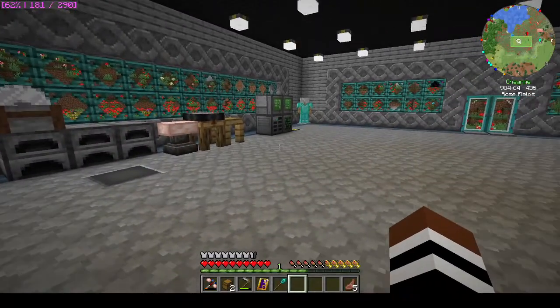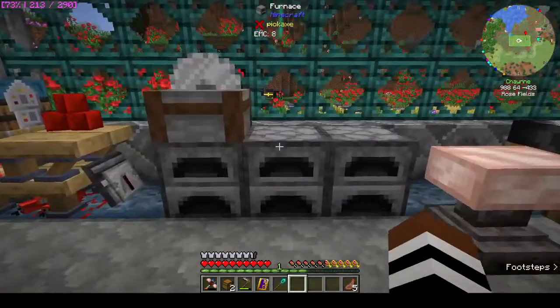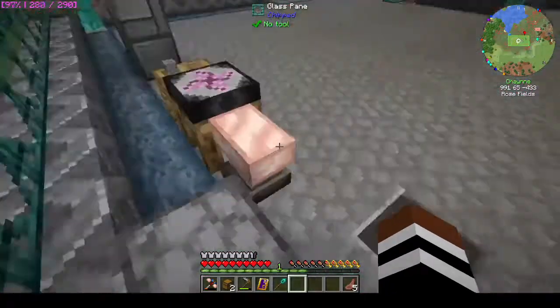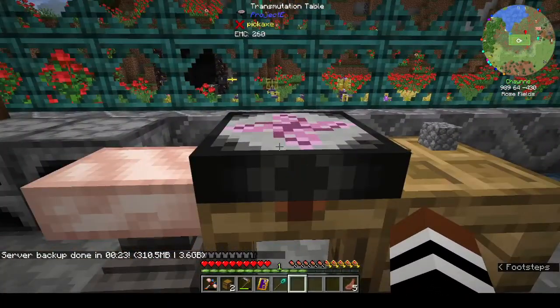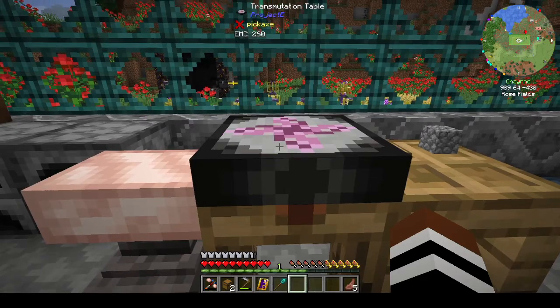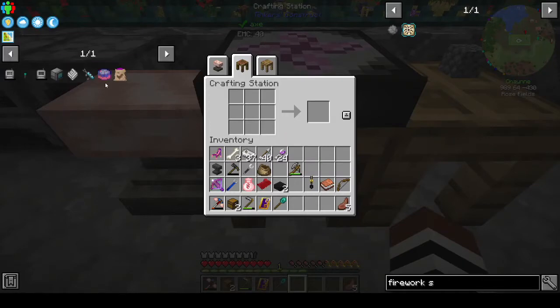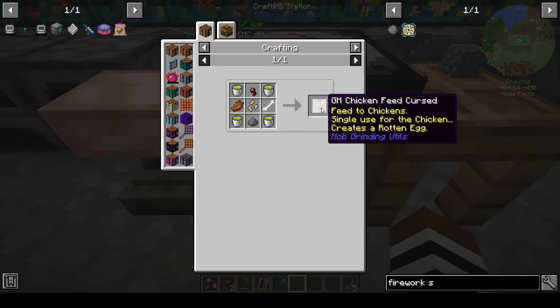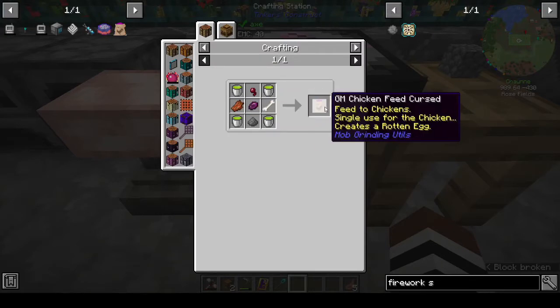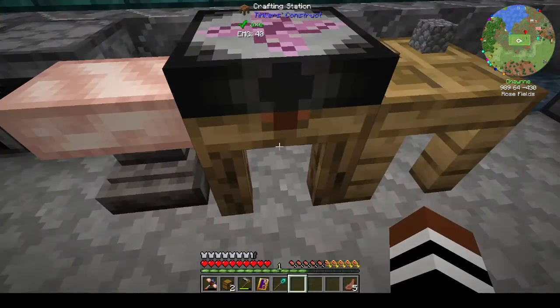Hi, this is Shane and welcome back to episode 10 of Project Architect. Today we are going to make cursed earth - I don't even know if it's called cursed earth in this pack. They keep having the same mods in different versions of Minecraft, so I know it as cursed earth. You need GM chicken stuff. Anyway, we need to make this so we can feed it to a chicken, get a rotten egg, put it on dirt, and it creates mobs.